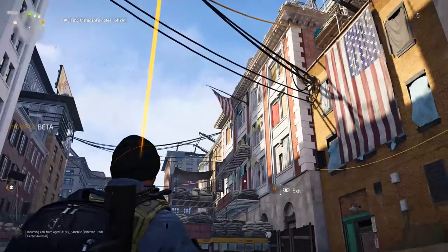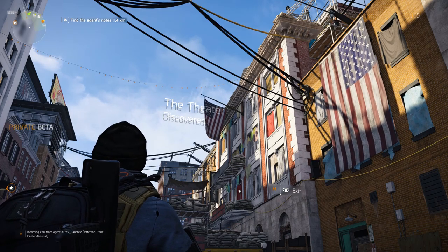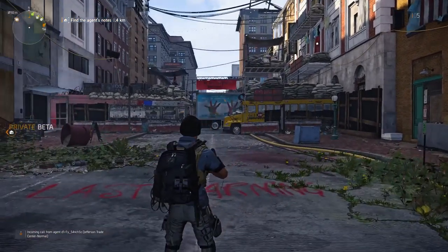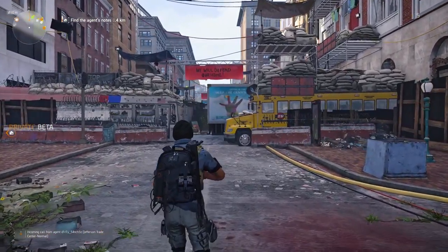Agent requesting backup. The base of operations has been introduced, however that isn't the only safe zone in Washington DC. As you explore and liberate the districts of DC, you will come across settlements and control points.